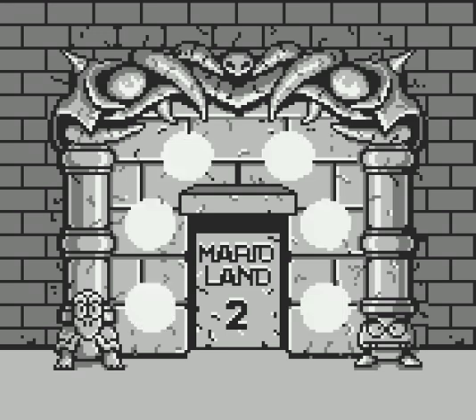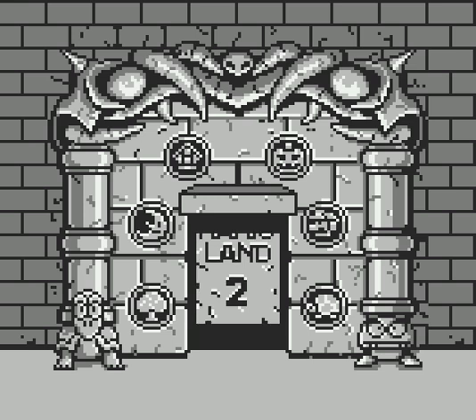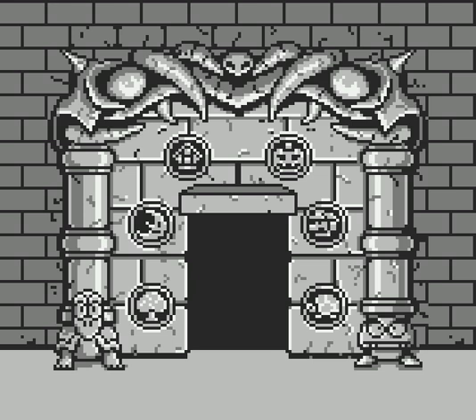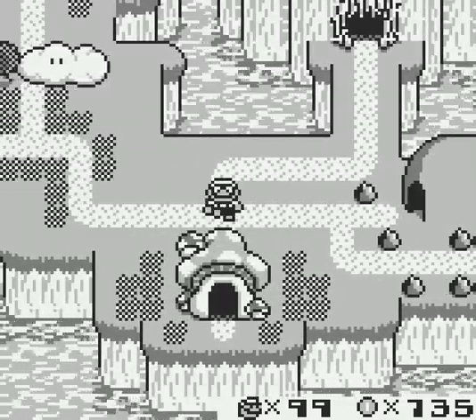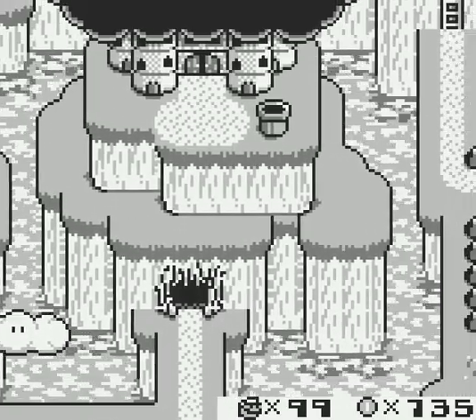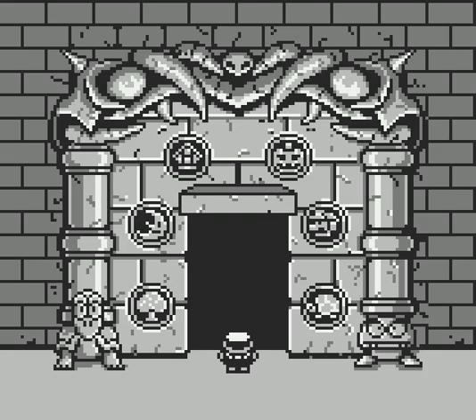We have our sixth coin — all six are in the relief now, so that door is going to open up. That is some menacing music right there — almost would sound glitchy if I didn't know it was going for a moo type effect. Now we can go up in the castle, and whereas before we wouldn't have been able to do anything, we automatically go in. The final level stands before us. I'll see you guys next time and we will go ahead and beat the game — we'll defeat Wario and get our private island back.